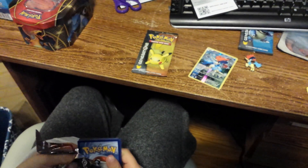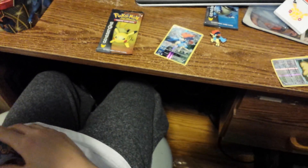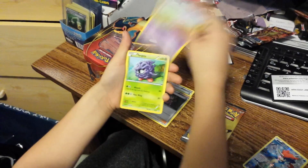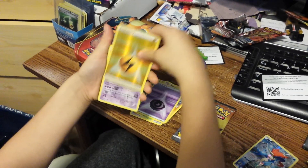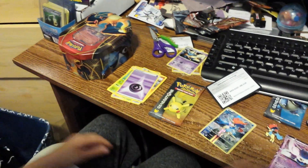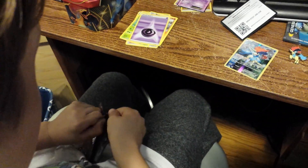You do a better job at opening these packs than Ethan does. You open it with ease — you make it look easy. How many slow-mos are there? You pulled like two slow-mos in a row. Shiny energy. Moustick — not bad. Got a shiny and a Moustick. The shiny is nice, it's ultra rare.